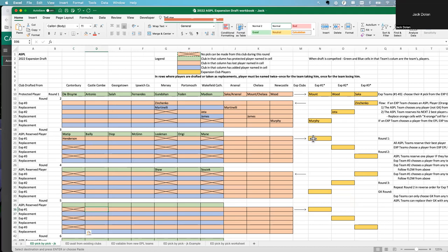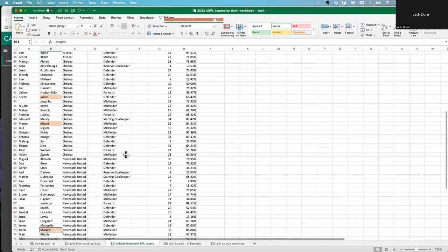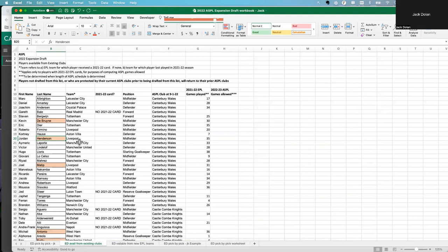Now the expansion team picks up Henderson, and Canterbury has to choose a player from the expansion teams as a replacement. If you lose a defender, you might want to pick up a defender — that's your call. Canterbury decides to go with Ben White from Arsenal — he's been watching the Arsenal show and likes him. So Ben White is placed on Canterbury's team.